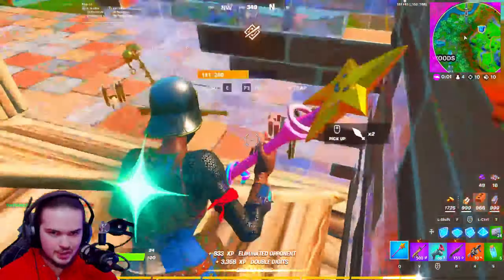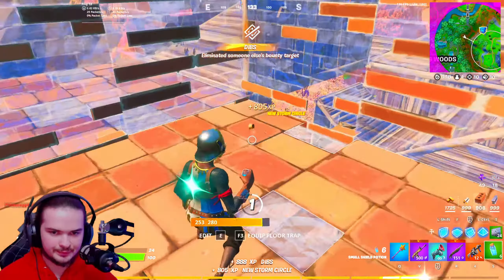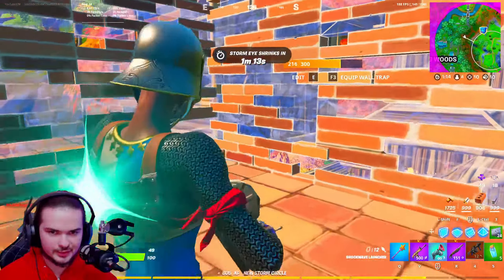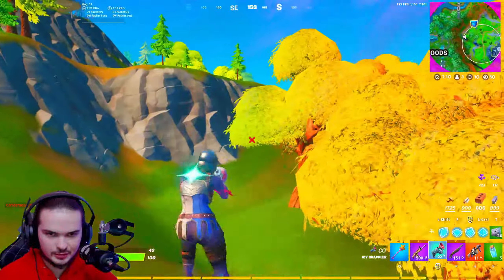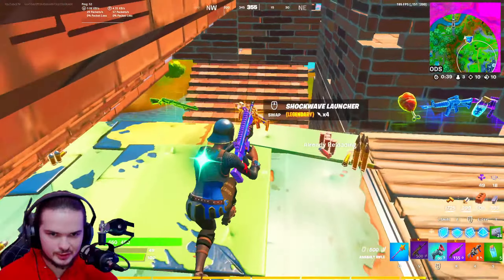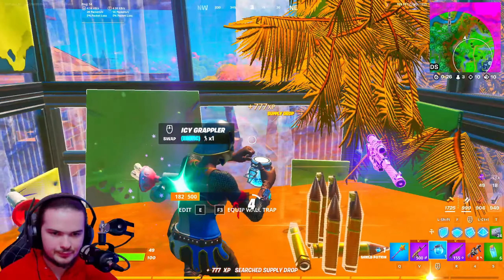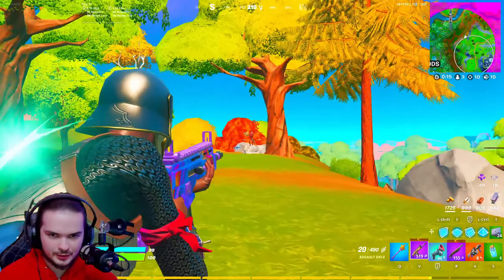Alright, we got 10 kills guys. I'm gonna reload and get back to that loot from the other guy I killed. He actually had chug splashes that I want — wait, where was that? I think it was over here. The chug splashes are gone — somebody's been here. Nice, we love to see that. The circle is almost gone and there's a guy here.